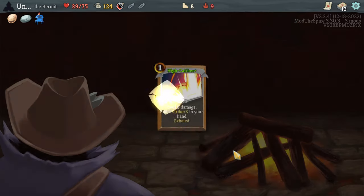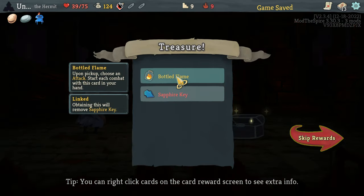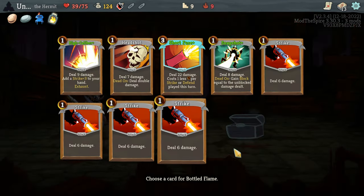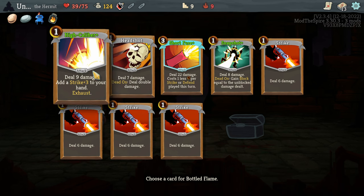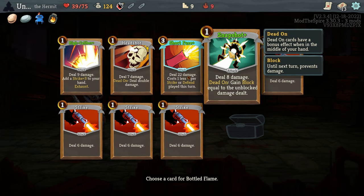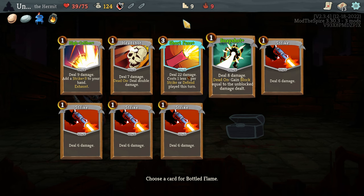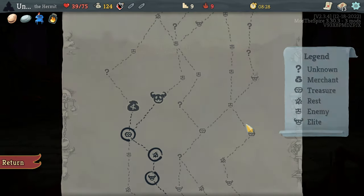It gives you a Strike+3 — yeah, let's do that. Uses curses, which is pretty cool. Finally have a way — I think an attack that I want in my hand every time. Probably High Caliber because it gives you that extra Strike+3. Snapshot is also very nice to be able to block, but if you put it in your hand every time it's going to be on your leftmost side, which makes it hard to use the dead-on effect. So let's use a non-dead-on effect that does decent damage.